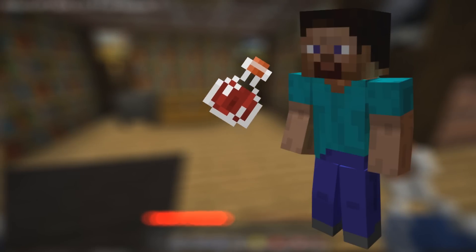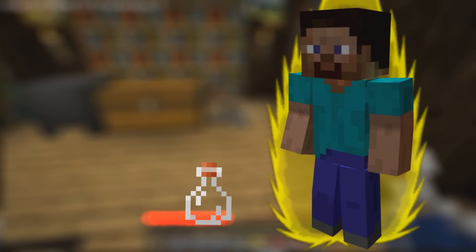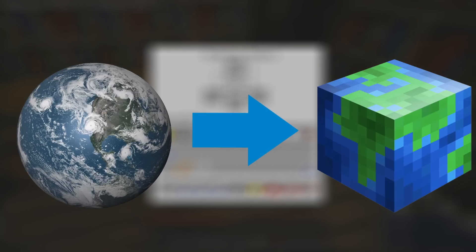First, how do potions in Minecraft work? Well, you guzzle down the potion if it has an overtime effect, or an instant effect — like overtime effects such as strength, or instant effects like the healing one. So after some research, I found a couple of potions in the Minecraft universe that can be made in our world and have the same effects as in the game. Well, at least some sort of.